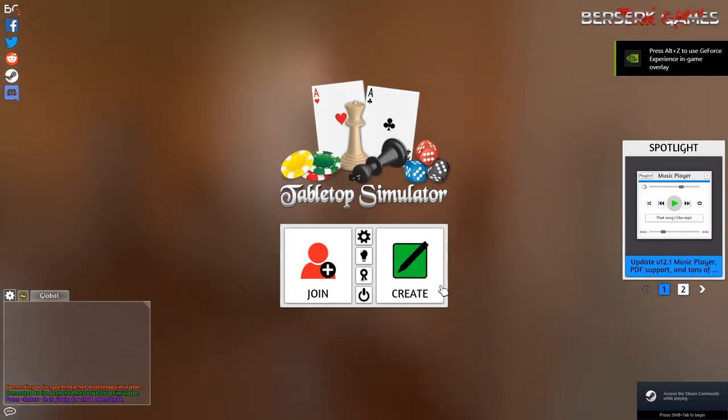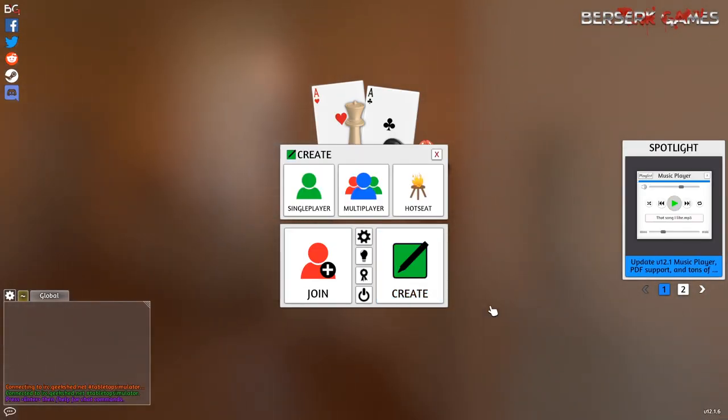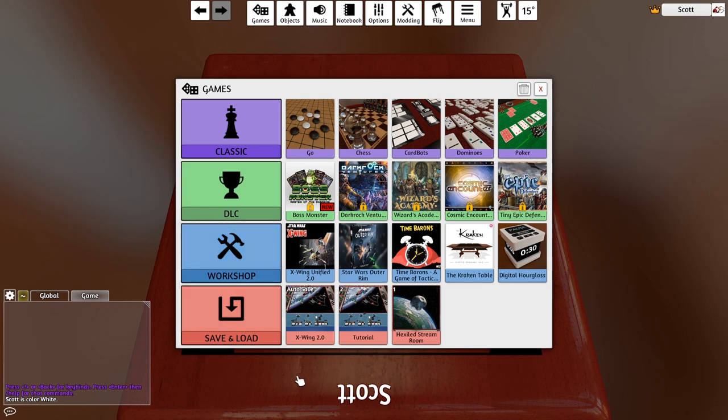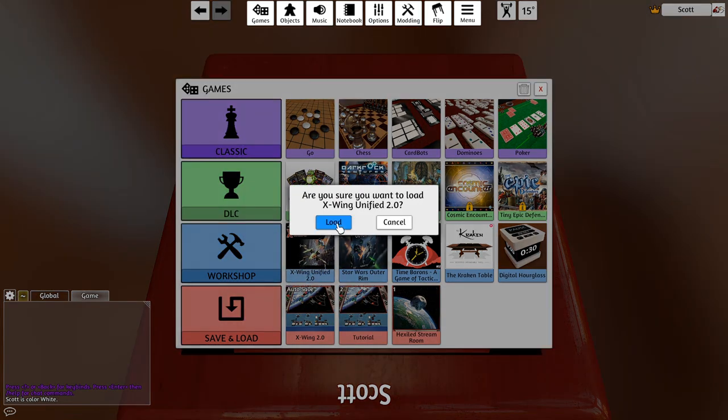After launching the game, go to Create, and for now we'll go to Single Player, but once you've learned the ropes, you can create a multiplayer match from here as well. We'll select the X-Wing Unified 2.0 module and let the game load up.